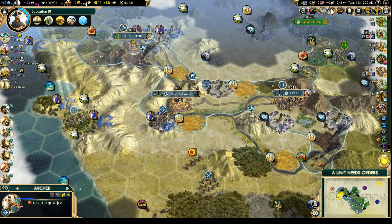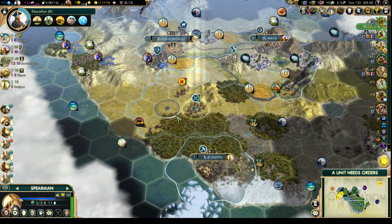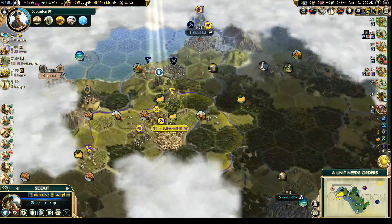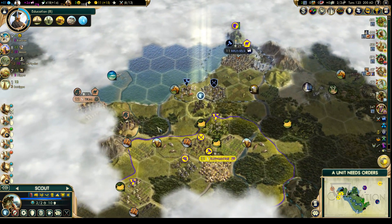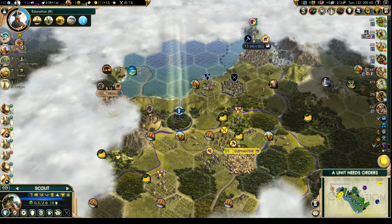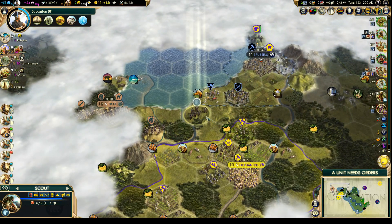You can come up there for some vision. You can stay on that hill. That should keep the barbarians away. I don't think we can go any further until we have civil service, so let's back up.